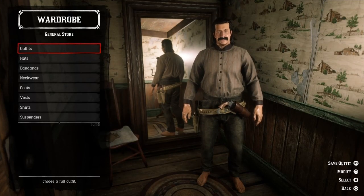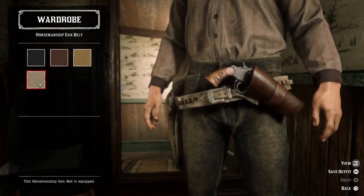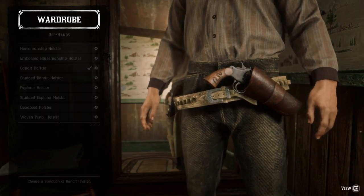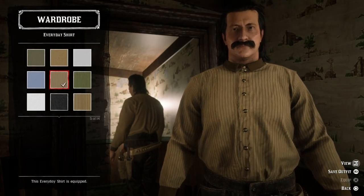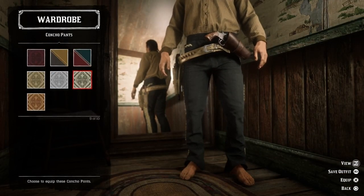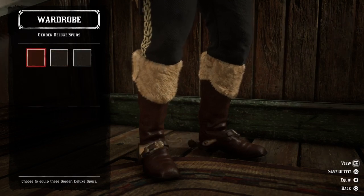The first thing we need to do is to change the gun belt. We need a beige horsemanship gun belt. And since there are no beige holster, we should go with a brown bandit holster. We need a striped beige everyday shirt and the new Concho pants. And a pair of Millard boots, the third brown ones, and a pair of Gerdon deluxe spurs.